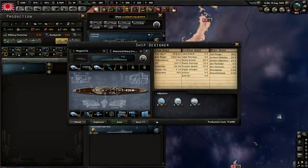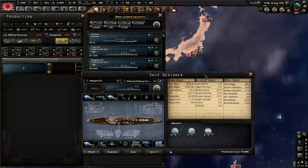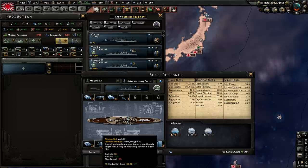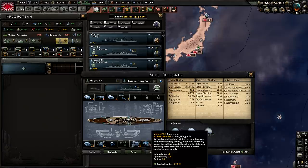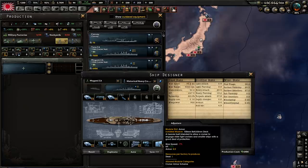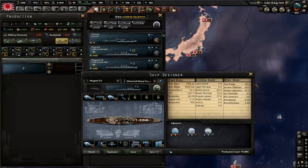For the Mogami, these started being built in 1931, which is why we have the 1936 version of the hull. For the guns you want three level 2 batteries, one level 2 torpedo, a level 2 AA, level 1 recon plane launcher, level 2 engine, a dual purpose gun, and then the level 2 armor for the cruiser — not the battle cruiser, the basic cruiser armor.